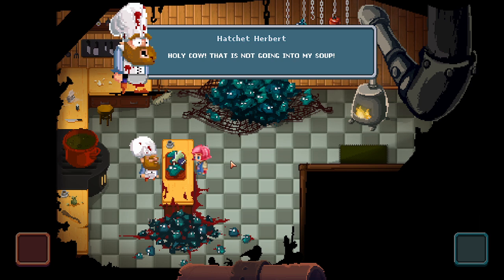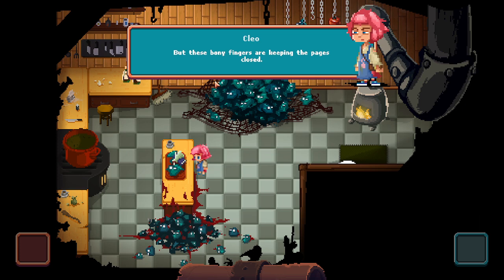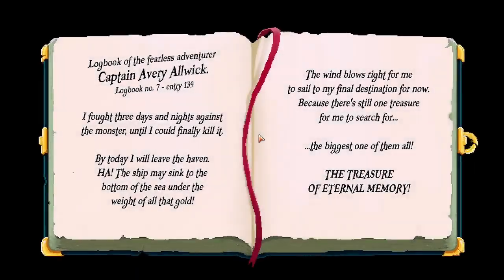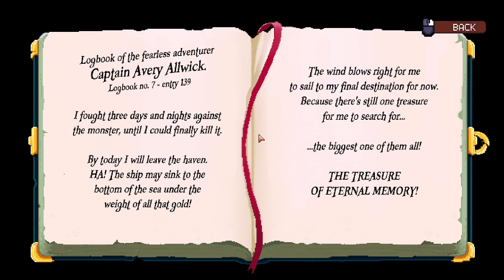It's not going into my soup. I will inform your dad about this. Okay, I need to know what's in this — these bony things. So there's another puzzle — as I press the fingers, I open this stuff. There we go, that's actually easier than I thought. Logbook of the fearless adventurer, Captain Avery Alwick: 'I fought three days and nights against the monster until I could finally kill it. Today I will leave the haven. The ship may sink to the bottom of the sea under the weight of all that gold. The wind blows right for me to sail to my final destination — for now, because there's still one treasure for me to search for: the biggest one of them all, the treasure of eternal memory.'